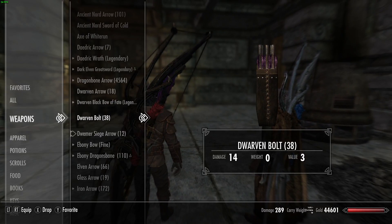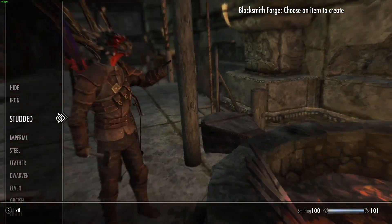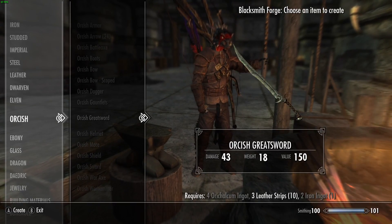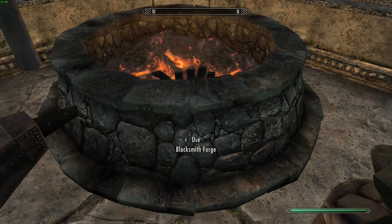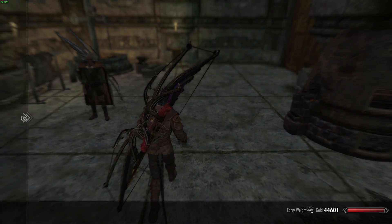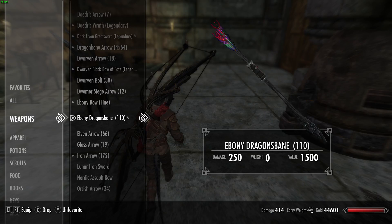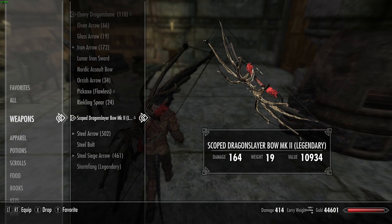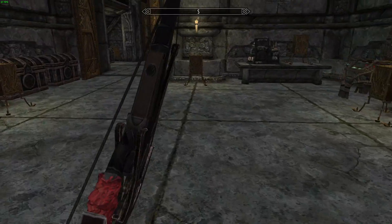There are orcish versions, but I couldn't craft them. They're not showing up in my orcish smithing — I don't know if that's clashing with one of my other mods. But this mod is insanely overpowered because the ebony arrows do 250 damage, and the bow itself when fully upgraded only does 164, which is an insane amount of damage — but less than its own arrows.